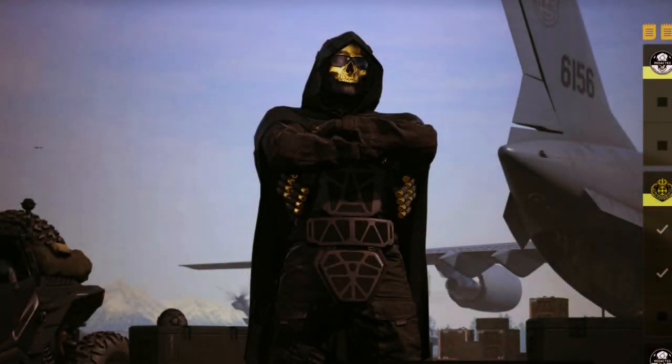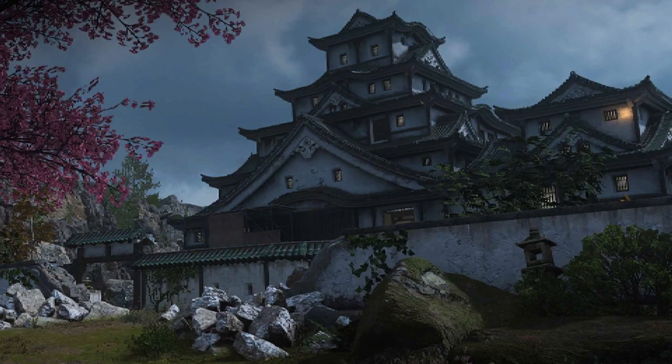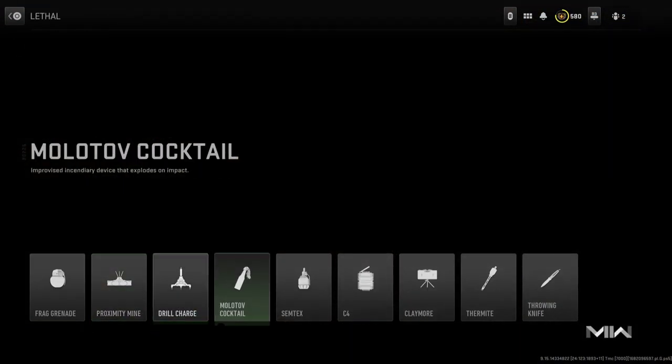Hey guys, trying another text-to-speech video today, and this time I wanted to try a thing I'm sure many of you already know about. I'm talking about the weapons lockers in the Suki Castle. I've seen many videos of people going there and getting GPUs for skeleton keys.